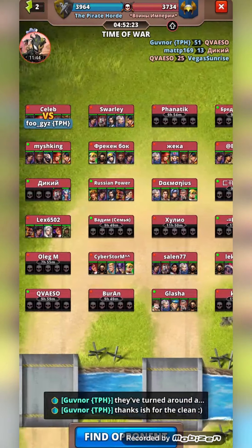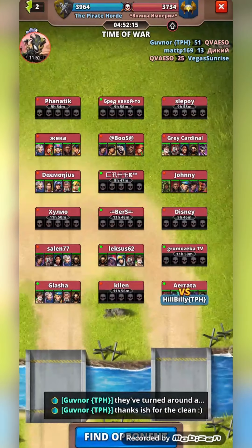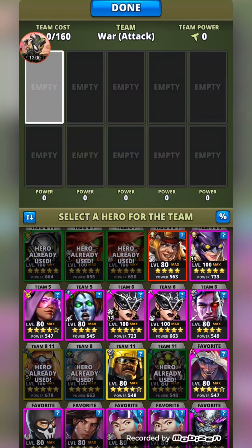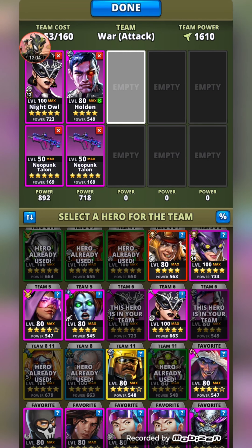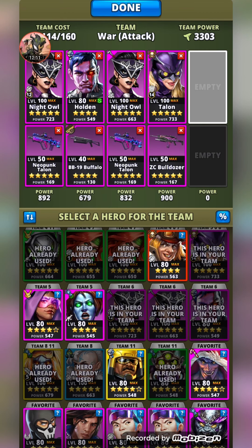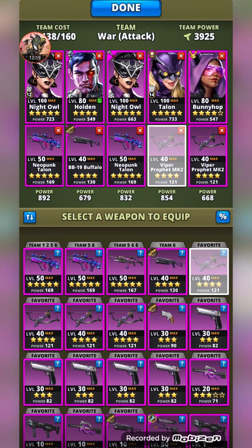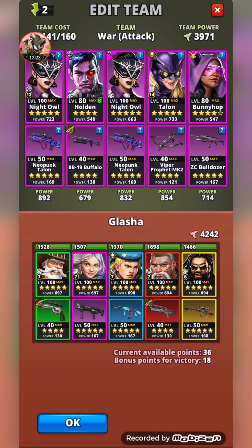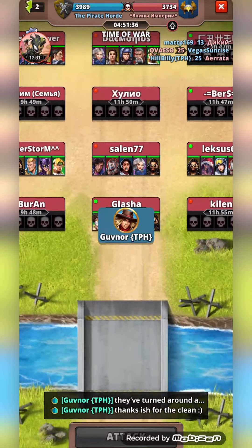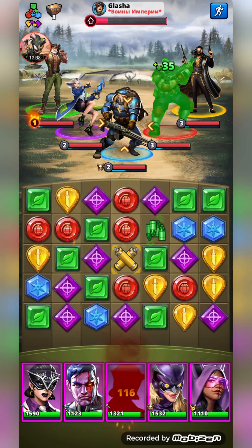We've got two flags left and there's no more revivers on the board, so I can go after anyone. I'm going to go for their leader — just because why not. Going with the purple team: Night Owl holding — switch him to have the guns, grab Talon and Bunny Hop, give Bunny Hop the dodge gun. That was more complicated than it needed to be but we got there. I don't usually use Halton in this team — usually it's Coyote — so I've got no healer. We'll hope for the best.